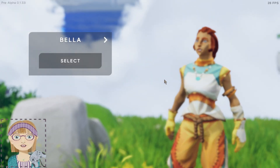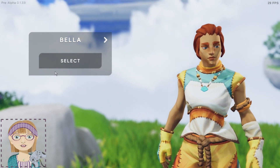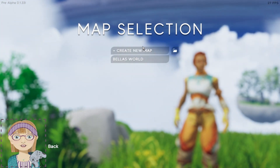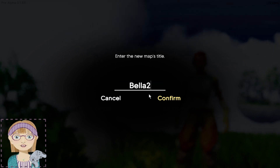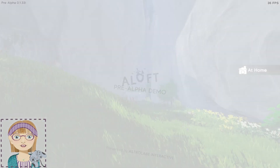Yes, because we already have a character and her name is Bella. We already have a world but let's go ahead and start a new map so we can see what the beginning looks like. We're going to call it Bella Two. Like I said, it's a pre-alpha demo.